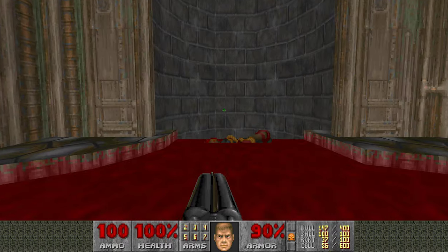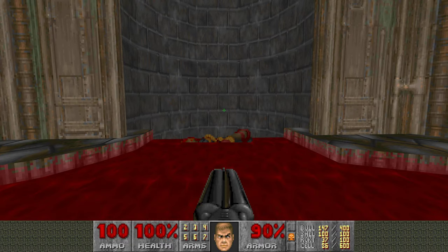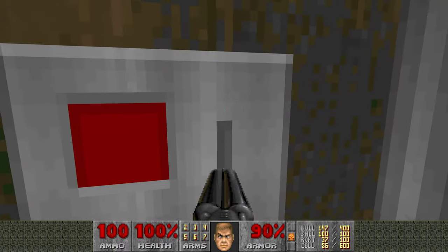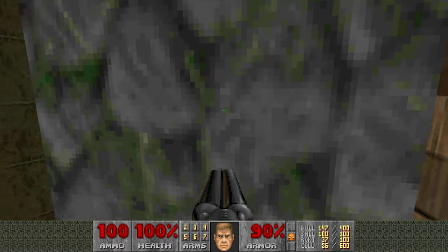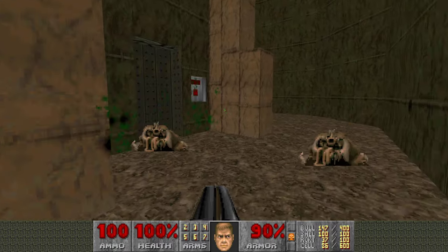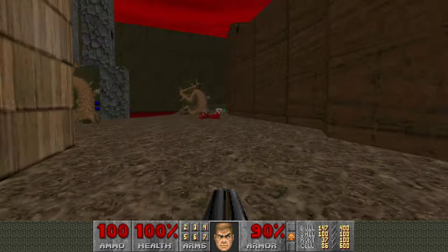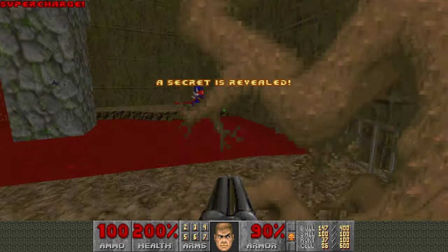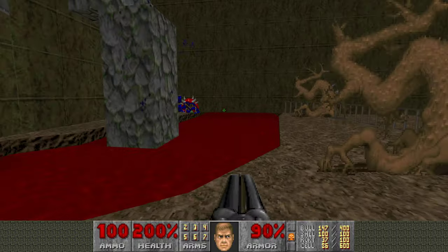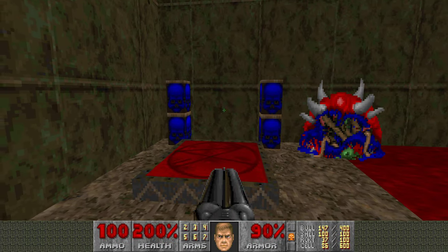There's a secret coming up. I recommend getting it as soon as you can. As soon as you hop down here, immediately run this way — the switch is revealed but only for a few seconds once you fall down that hole. Once you flip that switch, it lowers a Soul Sphere. Just grab it now; it's the only secret in the map. Once you're ready, go ahead and hop on this teleporter.